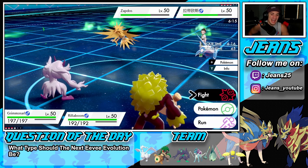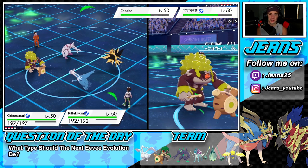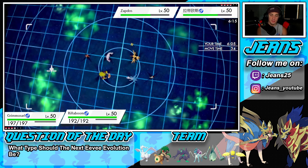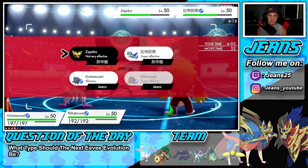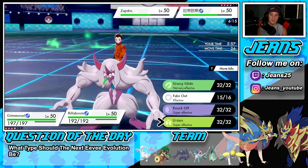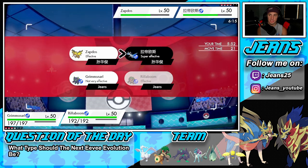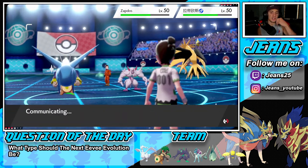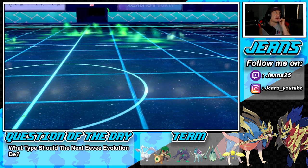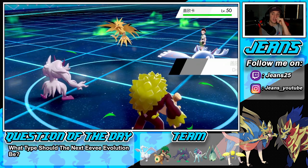We're going into a Sucker Punch — he's probably going for a flying move so I could U-Turn pivot. I have the Assault Vest, I'm hoping he's special attacking. I'm going to double down into the Latios slot. He withdraws — I Knock Off Kyogre's item, which could be big. Then we can Grassy Glide next turn. I should have set up a Reflect, but I'm with that turn.